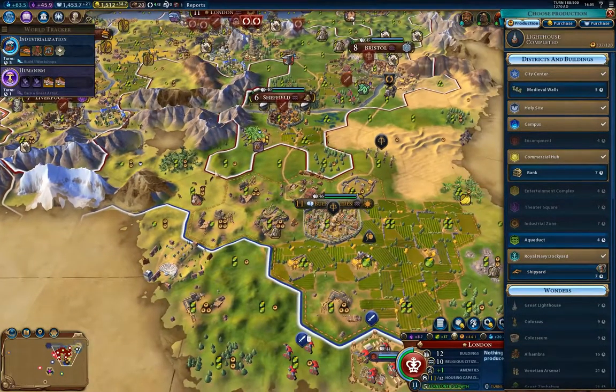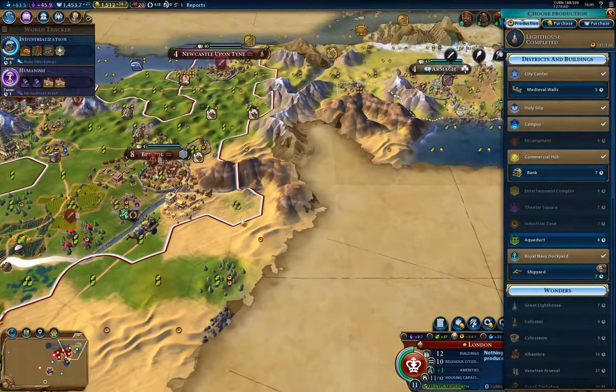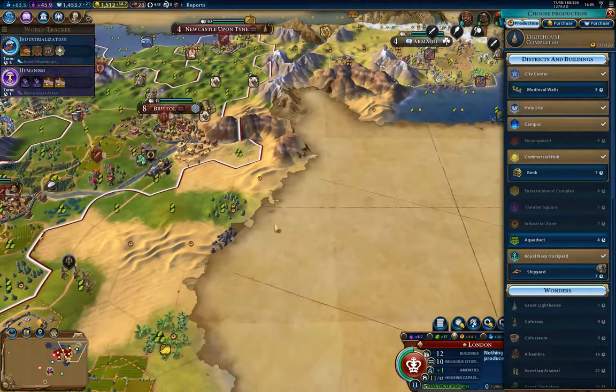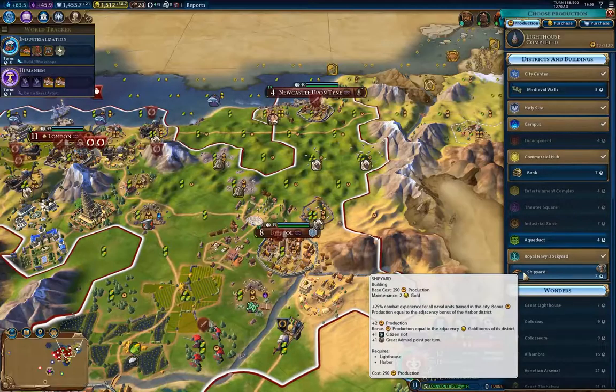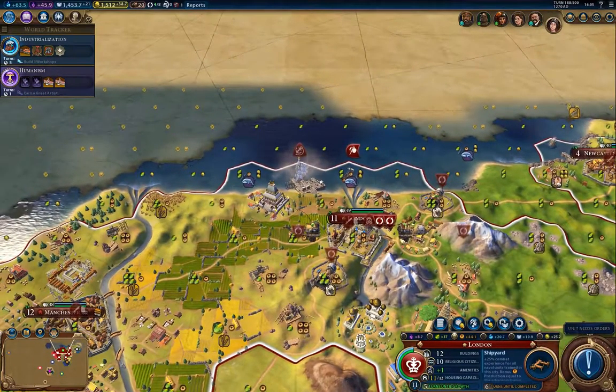The mountains severely limited how fast I could expand. I've got a couple more spots I can stick cities on this continent, and I'll probably do that. A shipyard would be a good thing for London.